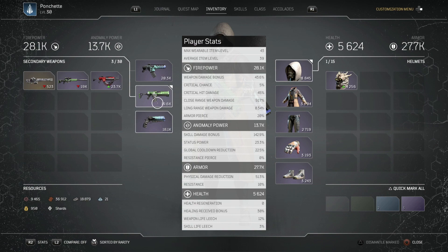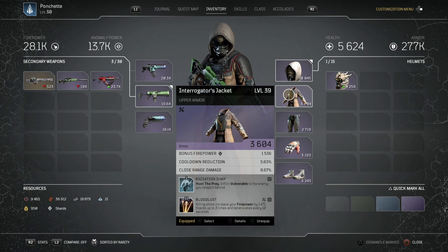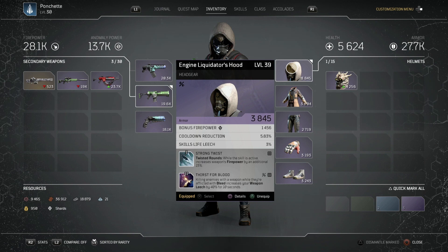On to the gear: the stats you want across the board are bonus firepower, cooldown reduction, and close range damage. I don't have these on all my gear right now, but as I say this is a beginner build for helping you rise up through the tiers. When you finally reach end-game content, really try and push for those rolls on your armor — that's gonna help you the most.